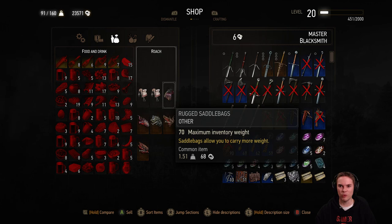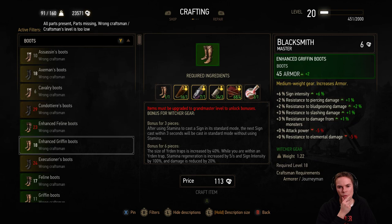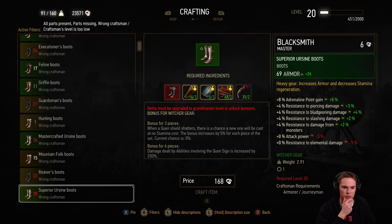Oh, it's from all those races, wasn't it? I'm going to have to go and get him to build me something now, I think. Enhanced griffon boots. It's asking for griffon boots. It's the wrong craftsman anyway, so this is a sword dude.